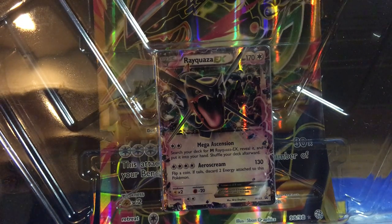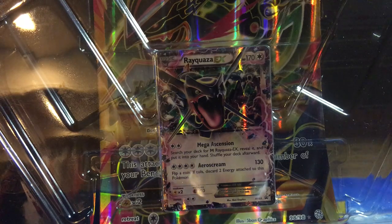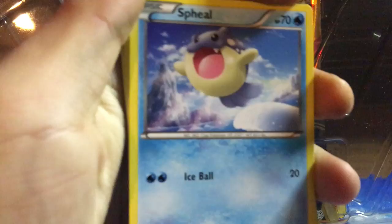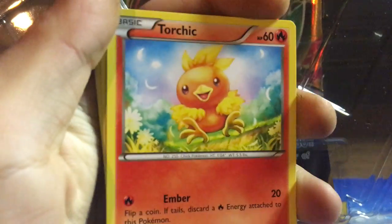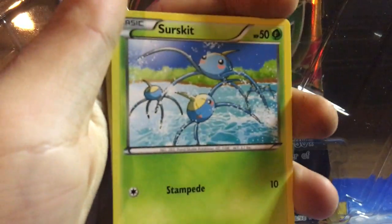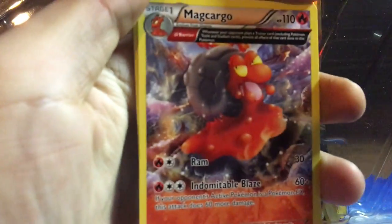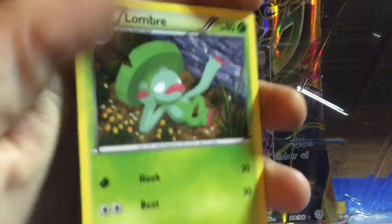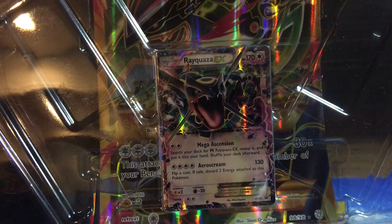Let's start with the Primal Clash and end with my favorite, Roaring Skies. This pack starts off with Trapinch, Torchic, Marill, Surskit. Kakuna is the Reverse Holo, Magcargo is the Rare, Lanturn, Lombre, and Rare Candy. Nothing too great so far.